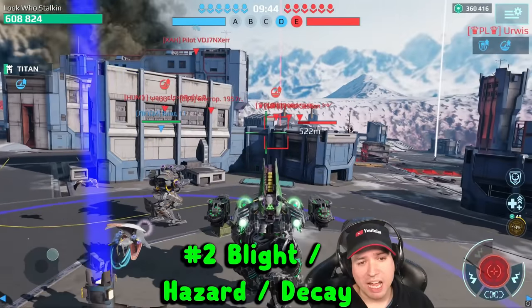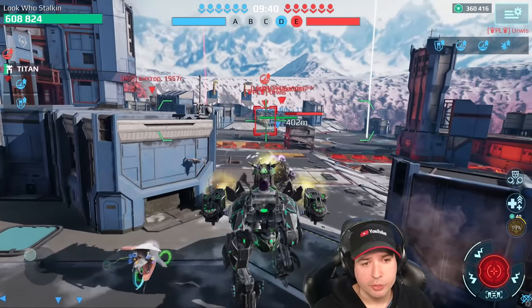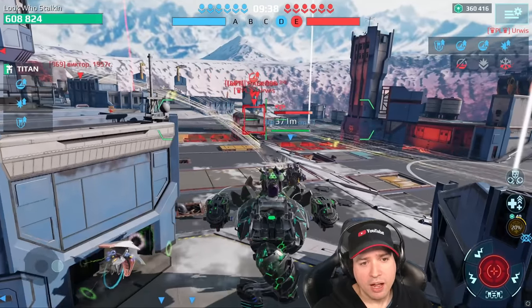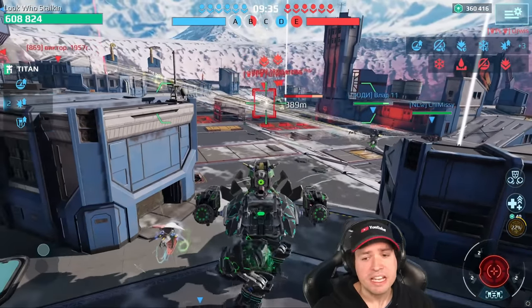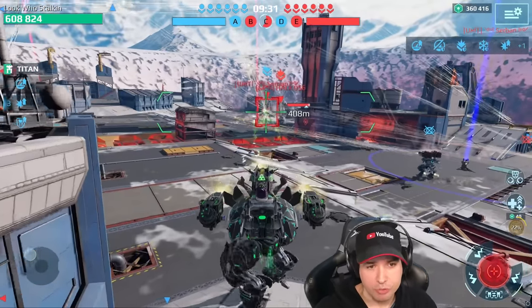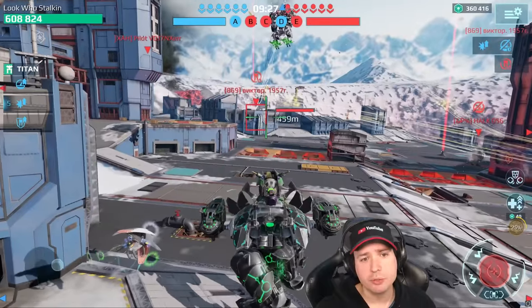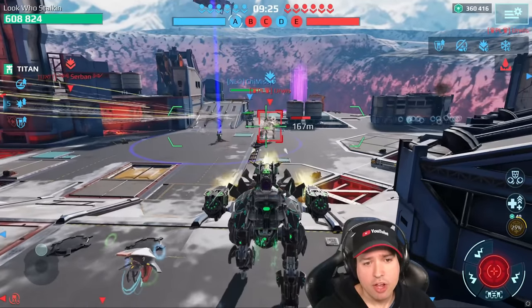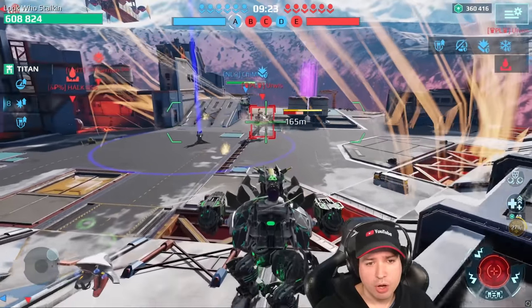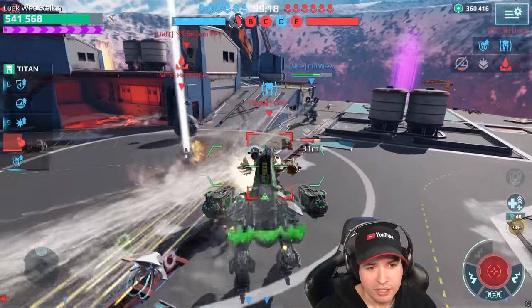Number two is the Blight, Decay, and Hazard, used here on a Fenrir — though you can use it on any number of robots. The advantages are easy to summarize: 600 meters range, perfect accuracy, and an ultra short fixed reload for maximum damage output. You can even use it on tanks, but obviously on a Leech or a Typhon robot these things simply work well no matter what. I'm coming in here, activating my resistance back.